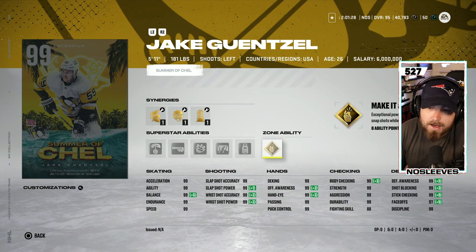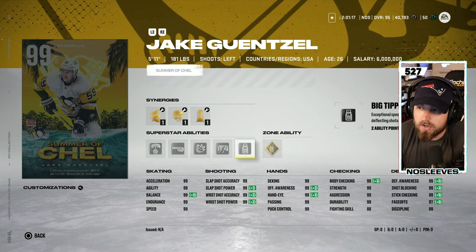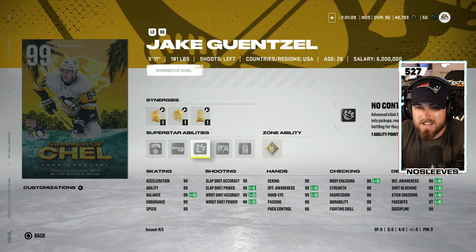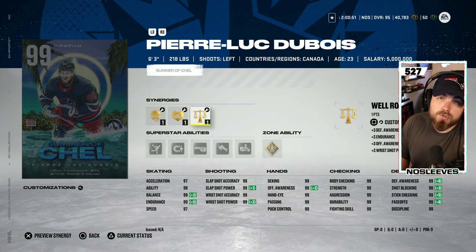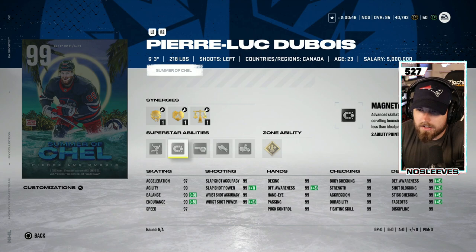Next up we've got the 99 Jake Guentzel — five eleven, 181 — with gold Make It Snappy. This is a B tier card and probably the worst card that isn't Merzlikens. Big Tipper is not a useful ability, but Close Quarters is a god-tier superstar ability that is very very useful. Make It Snappy is in the middle range. There are so many good left-handed players that Jake Guentzel's card is just tough to compete with those other guys at 99 overall, so he goes in the B tier.